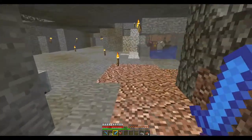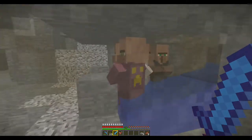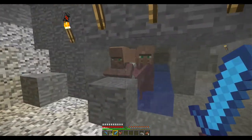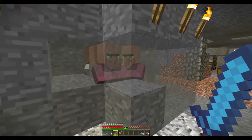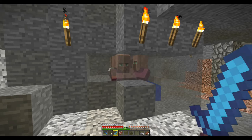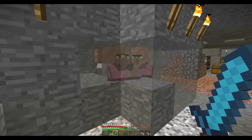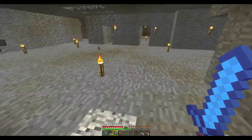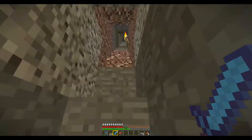Look at this — we have these bad boys down here. The villager breeder works. There's a tweak I want to do because I mentioned in the last episode I wanted it to be switchable — on and off. But because of how Minecraft works, it doesn't turn off immediately, so there's a chance that even after turning it off villagers are still able to breed, which is a problem.